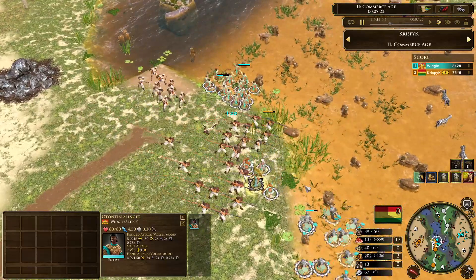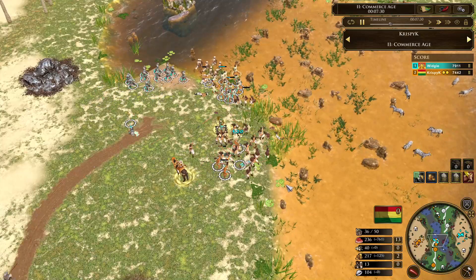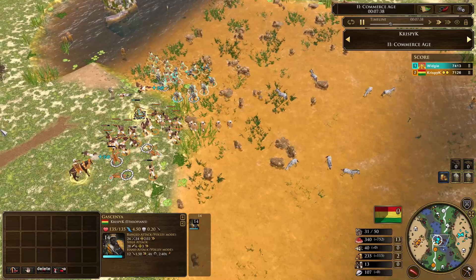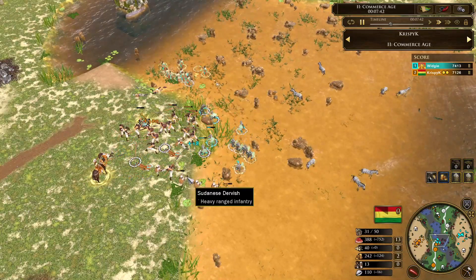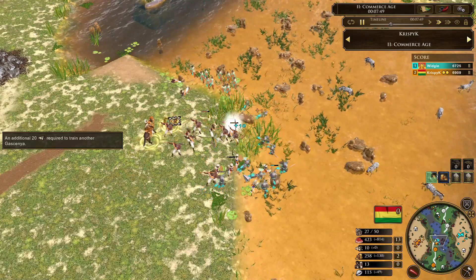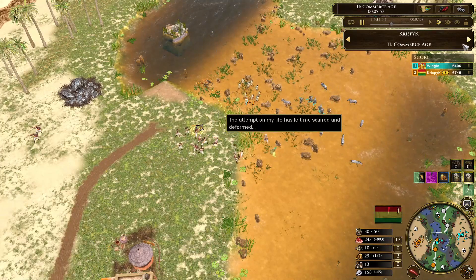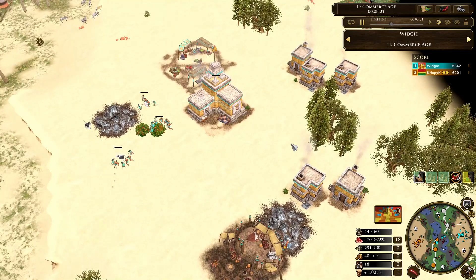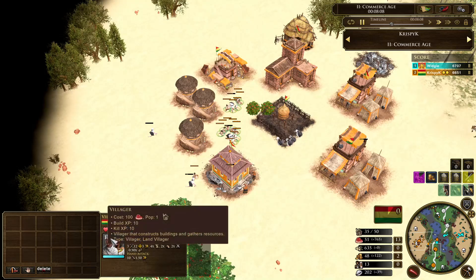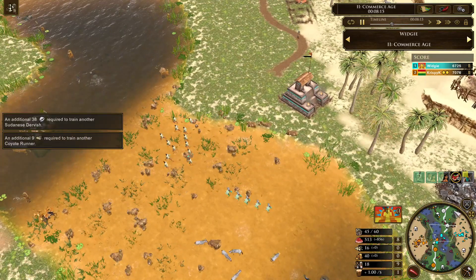Trying more Cascania. Widgey might want to build some raiders, especially against the massive slingers. It's hard to see who's going to win here. The Cascania are pretty powerful but I feel like the slingers are going to be more powerful. It seems like a close one — both of them trading pretty equally. Widgey has the coyote runners onto the back of these dervishes and picks up a nice little trade. This is especially good for Widgey because he has the economy advantage. Villagers are back in queue — good job Widgey.